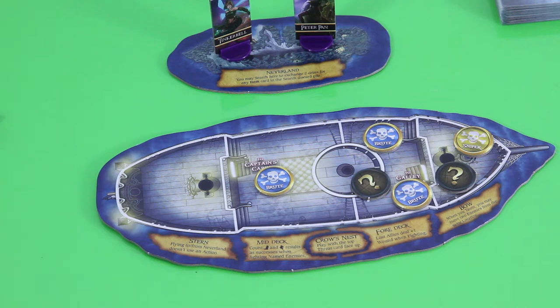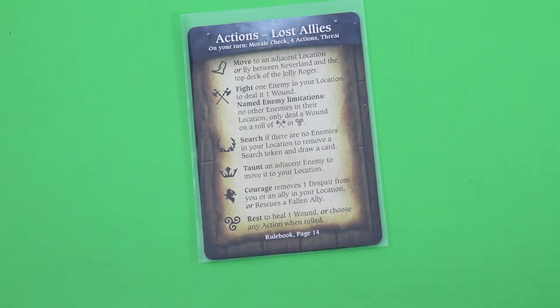I will do a lot of mistakes, that's for sure, and I'll try to repair them as best I can. I will also definitely make some very stupid decisions in respect to gameplay — so bear with me. As we don't have any despair tokens on us, we can basically choose all of our actions: we can move, fight, search, taunt, use courage, or rest.